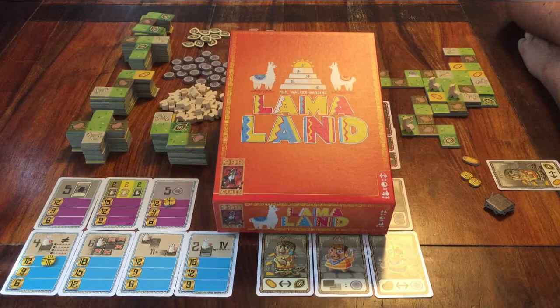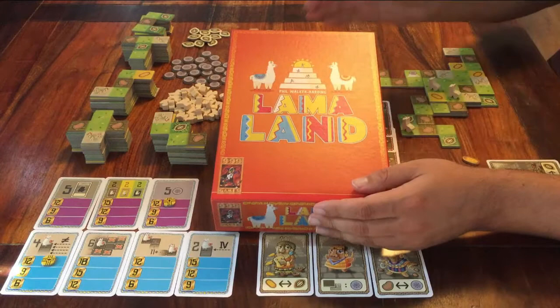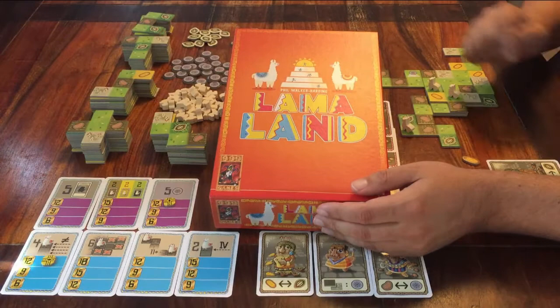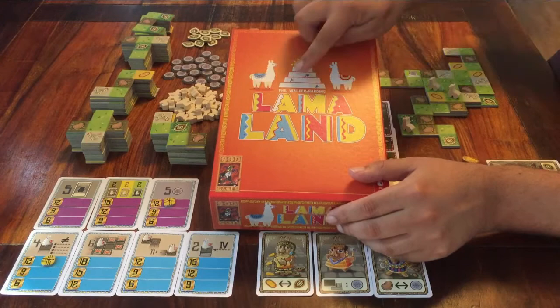Hello and welcome to this tutorial for the game LlamaLand. Normally I don't mention the designer of the game, but for this one I'll make a quick exception. It was created by Phil Walker-Harding. I have several other games from him in my collection, and they're always very nice to play. If you see his name on the box, you'll know it's a good one. Anyway, let's get to LlamaLand.